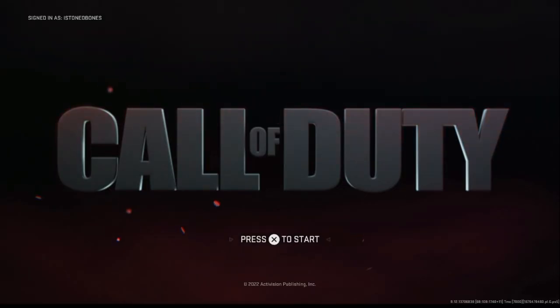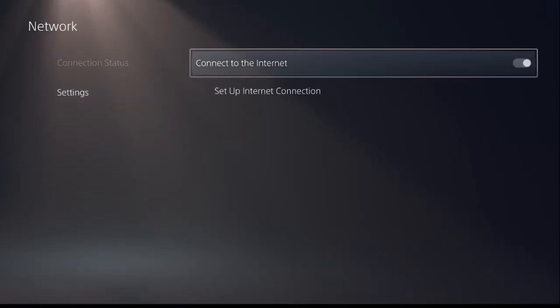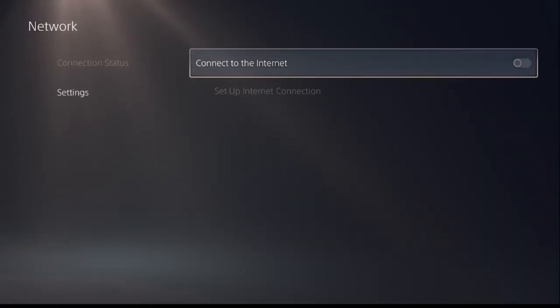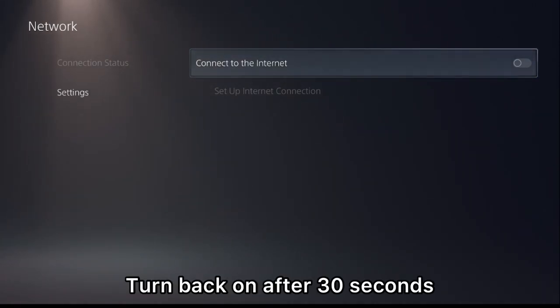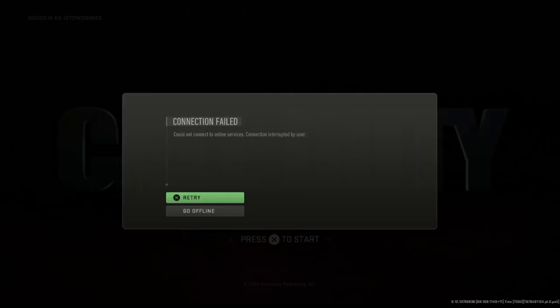Once at the main menu, press circle to go to the same menu — the part before you log in. If you're on wireless, head over to network settings and go to turn off internet connection. If you have an ethernet, simply unplug it and plug it back in about 30 seconds later. The same applies for wireless — turn it back on 30 seconds later.